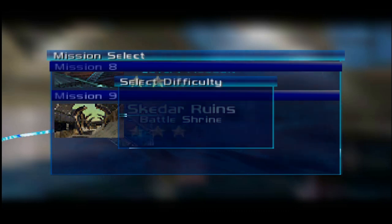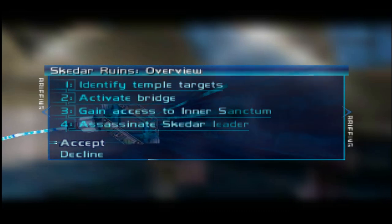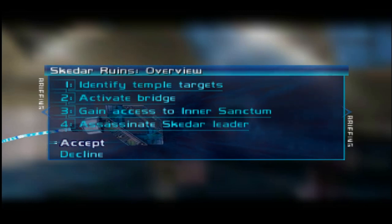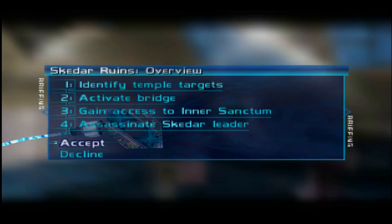Alright, welcome back to Perfect Dark. Today we're going to identify the temple targets, activate the bridge, gain access to the Skedar Sanctum, and assassinate the Skedar leader. This is the final episode of Perfect Dark — Skedar Ruins, Special Agent. I'm really excited we're going to be doing this.